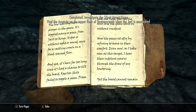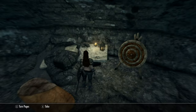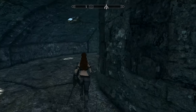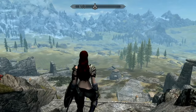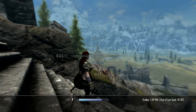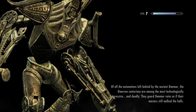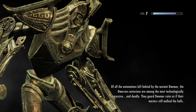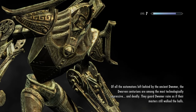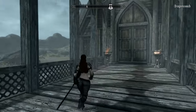Find the assassin on the upper floor of Dragonsreach when the Jarl is unoccupied. When is the Jarl unoccupied? Does that mean he's in the bathroom or not — when he's on his throne or in his bed? I don't know. Let's just go and find out. This might be a Creation Club thing. I don't remember. Anyone feel free to show your knowledge and tell me what I'm doing.